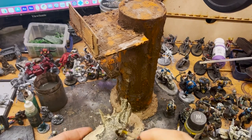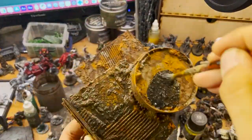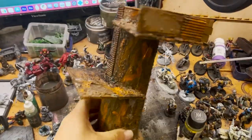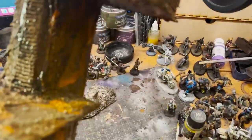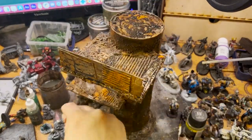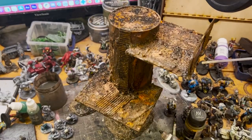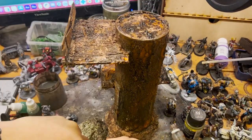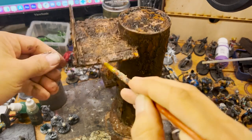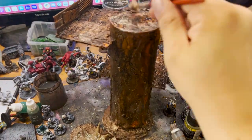Now I come in with a black wash that I make out of a mixture of medium, water, ink, and a little bit of flow improver. I like to make it myself because I use it in really large quantities — I'll show how I make it in another episode — but you could use a Vallejo Oil Spill, Nuln Oil, or any other company's dark black wash for this step. While the wash is still wet, I'll come in with sprinkles of a European Earth pigment from Vallejo along both bases, then come in with the desert color pigment and mix that with wash to make a textured paint of sorts.